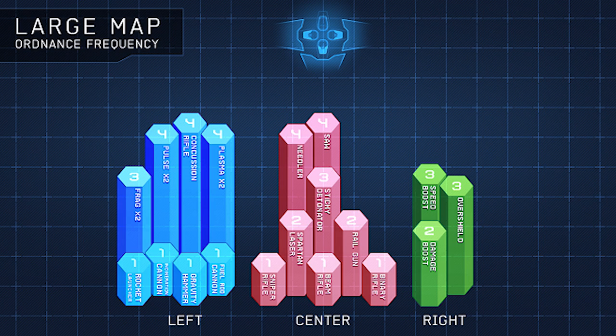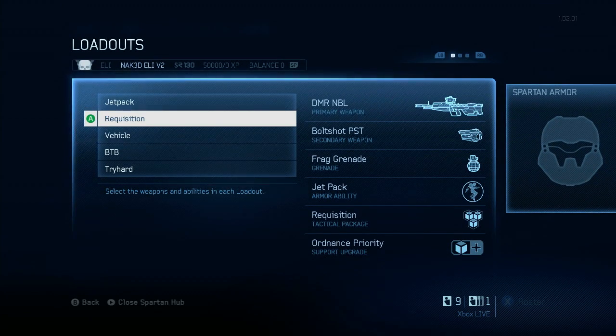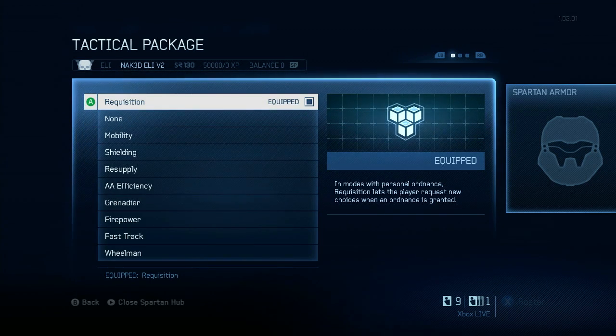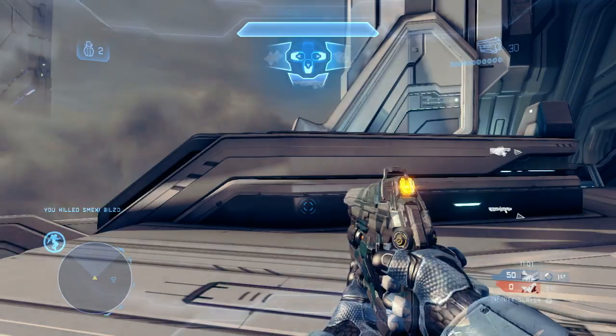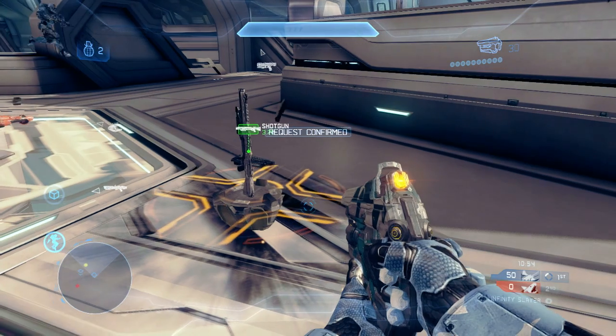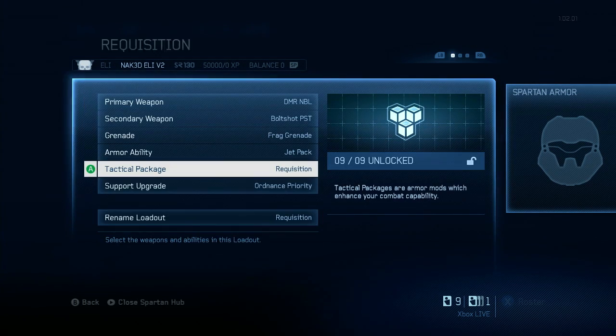The trend we see is that the most powerful items are also the rarest. If you want to increase your chances of getting a rare weapon drop, you have two abilities at your disposal. The tactical package Requisition from the Tracker specialization allows you to re-roll your ordnance, which basically doubles the rate at which you can get rare drops just by itself.